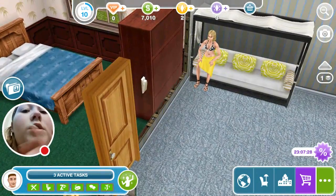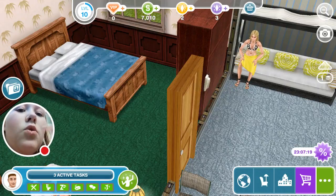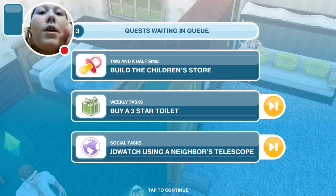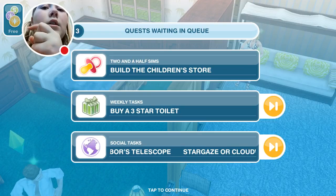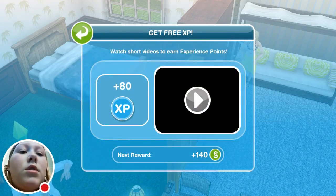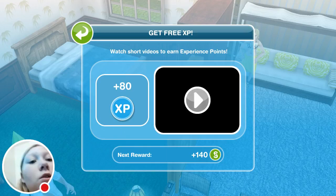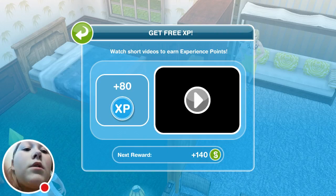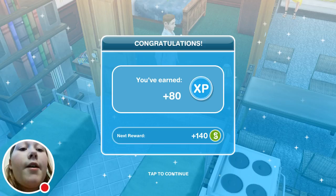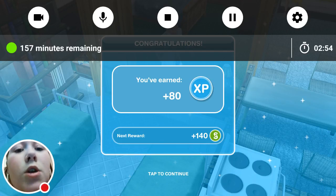Right now I have enough Sims for that, but I need more money. So we're just going to watch a video in here. See, in the left corner where my face cam is, right there — there's the video thing that I will press, and sometimes you get money. This one is 140 next. So we're going to watch that, and I will skip this part. Okay, now the video is all done, and I have earned 80 XP. I'm going to do that one more time and I'll be right back to get the plus 140 dollars.